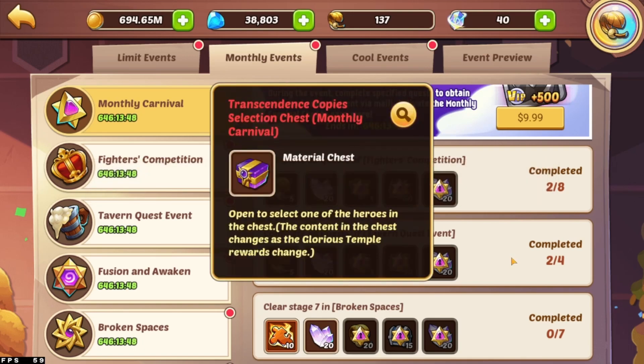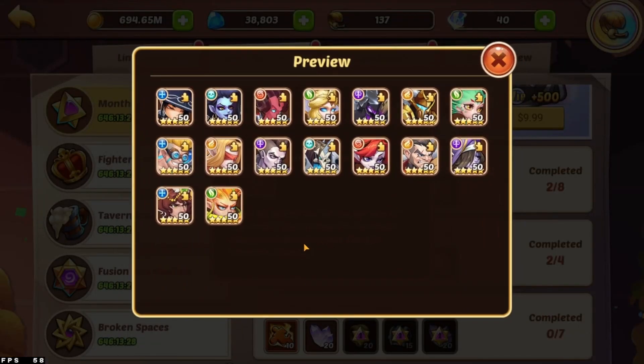We also have a transcendence copy selection chest under the tavern quest rewards now. I can't really remember what the previous reward in here was — probably glorious relics or something along those lines. Now it's a transcendence copy selection chest, which is also pretty fantastic. It comes with every single hero that you can make transcendence with, with the exception of Natalie. It's only one of those per month, but that'll add up and adds to your overall pool of options for the transcendence heroes you're making.